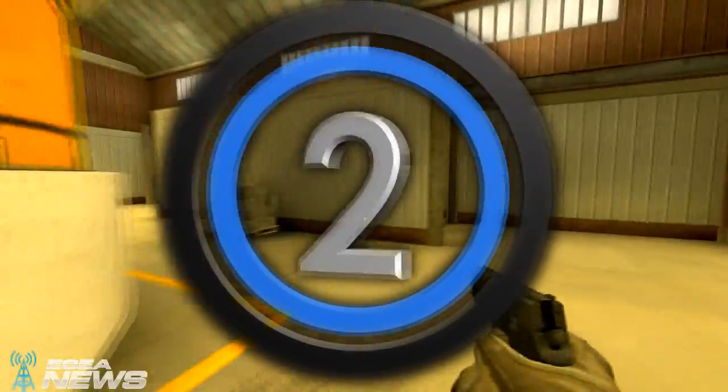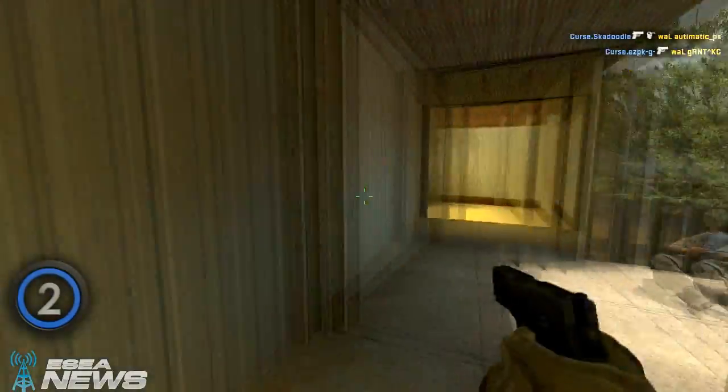Great P250 work here at number 2. This was a close match, but Lions wound up taking it over Curse 16-14.